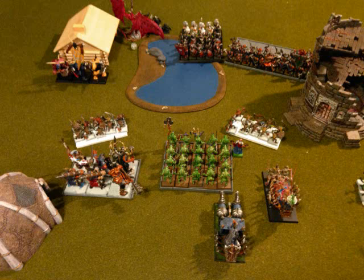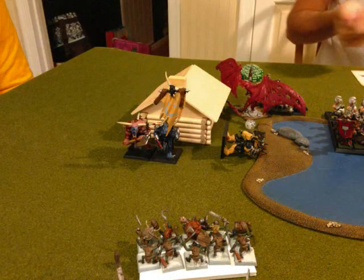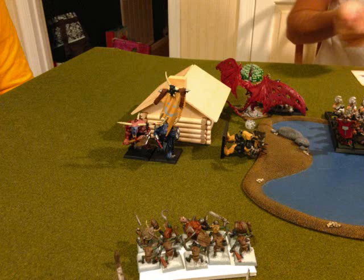Over here on this side I'm keeping everything tight and bunched up. I turn the Knoblars towards the Minotaurs to get them within the six-inch range to throw things at them. Same thing over here with the Hammerers — the Knoblars are moving up to shoot. In my magic phase I end up using Fate of Bjuna and only do two wounds to the Gyrocopter.